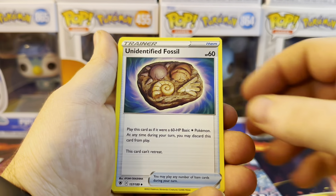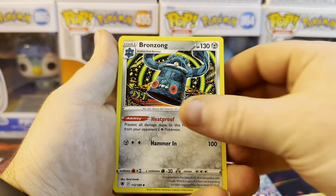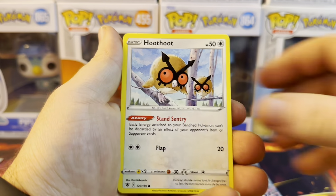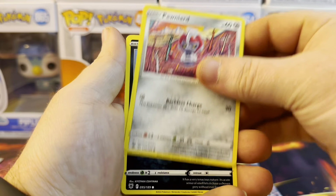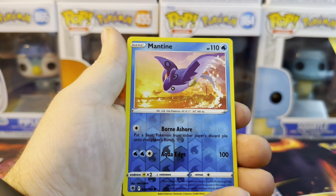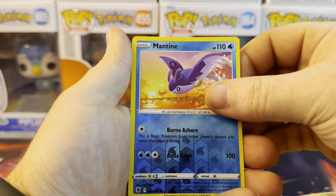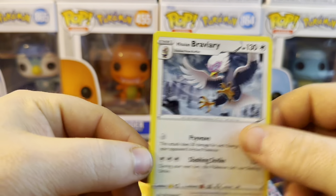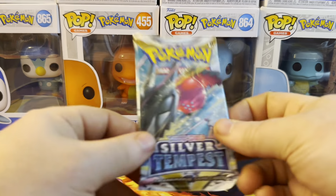Fire energy, Bronzor, Roxanne, Oshawott, Hoothoot, Ponyta, Kricketune, Yanma. Reverse Mantine into Braviary. All right.